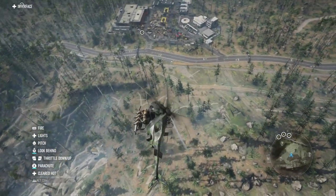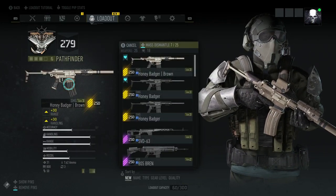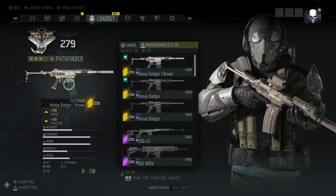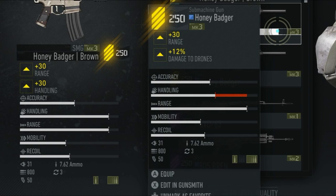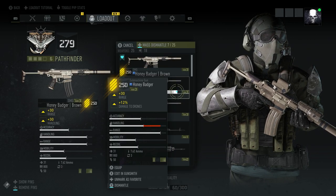Welcome back to another video. Today we have the Honey Badger Brown. I'm only doing a video on the Honey Badger Brown because the brown and the regular one are the exact same thing — everything is identical. The only difference is if you have a different perk on it. Other than that, it's purely cosmetic — that's the only difference.